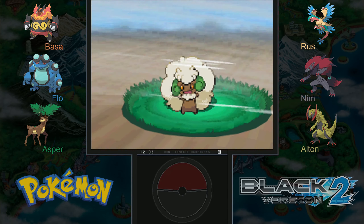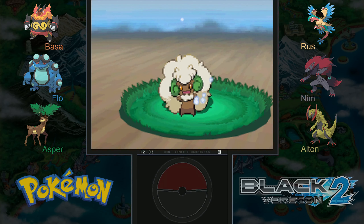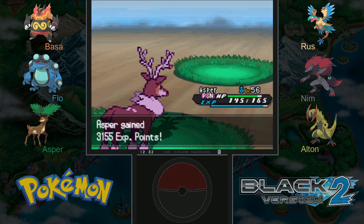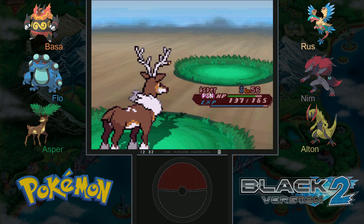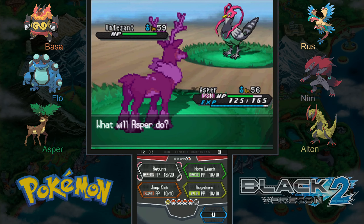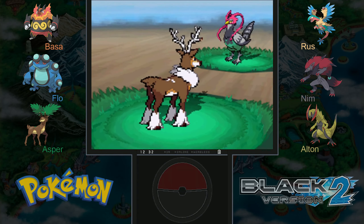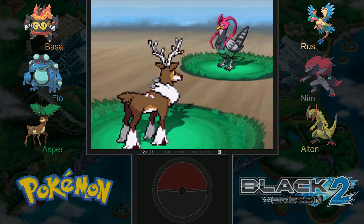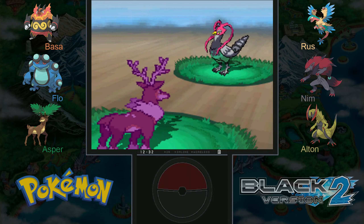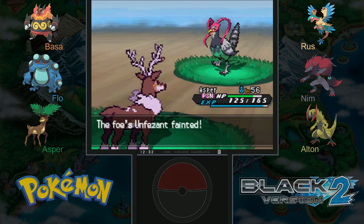We'll definitely have to see that doctor afterwards. Tailwind is a really cool move that I think doubles the speed of your team for three turns, so we'll have to be extra careful if he has any more Pokemon. Feather Dance, I think, slows us down — so that's kind of a useless move to use when you already have a Tailwind. I might even switch out if this Return doesn't knock out Unfezant, because with the poison I don't really want Asper to take a Flying type attack.